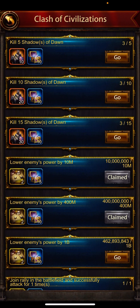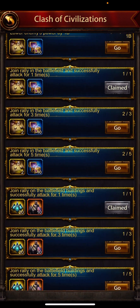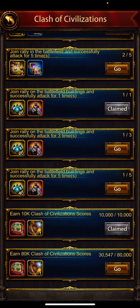Hello guys, welcome back to my channel. In this video we are going to discuss about the rewards. The first one is killing the boss monster Shadow of Dawn — you're getting 50% march speed items plus rune stones.